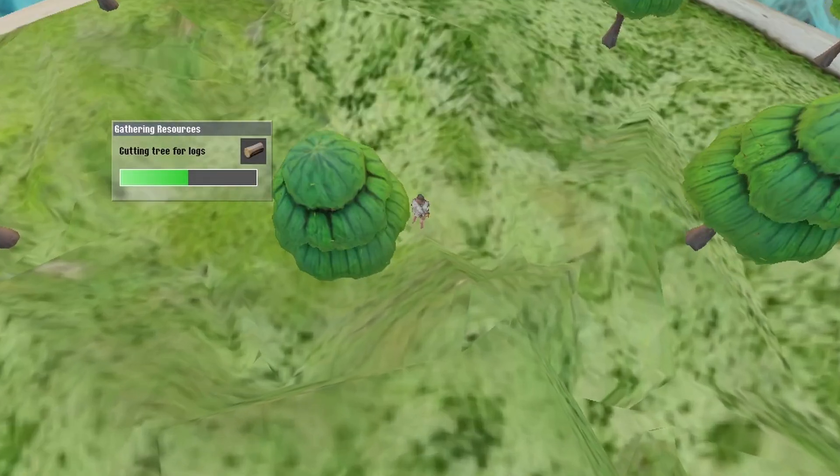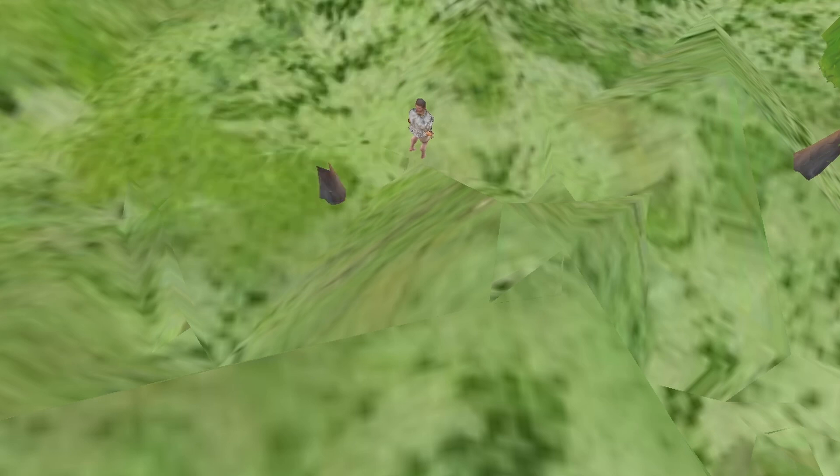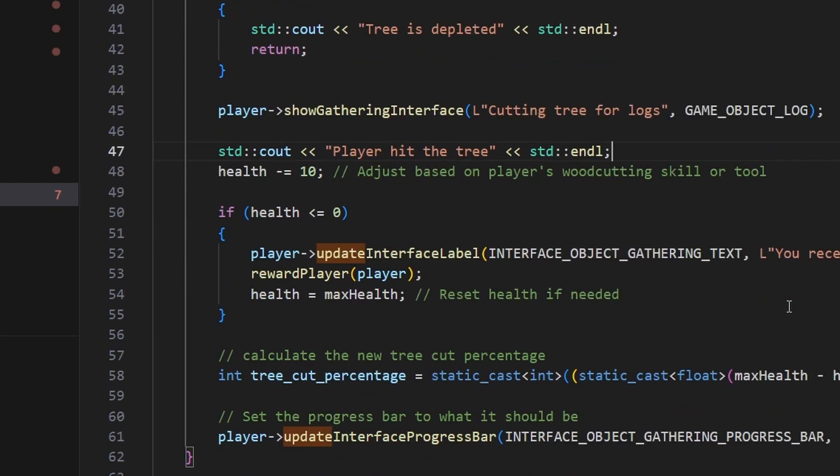Here we can see the gathering progress bar in action. We're hitting the tree without the animation — I know his head's back to front, but that gets fixed. It basically hits the tree and then says you received a log. Obviously there's no inventory at the moment, but later on you will receive the log from the tree. It shows you the progress of how close you are to getting the log. And this is the server code responsible for doing that.